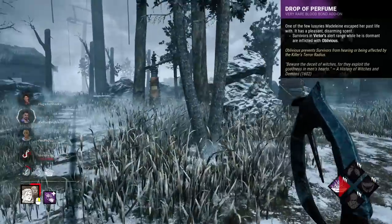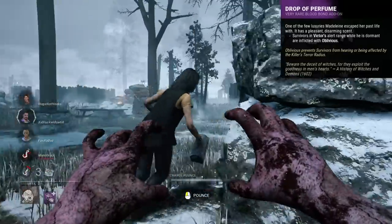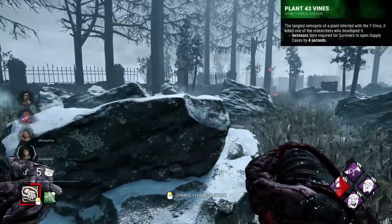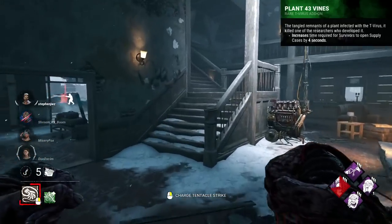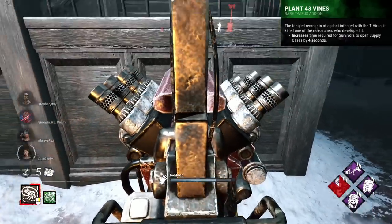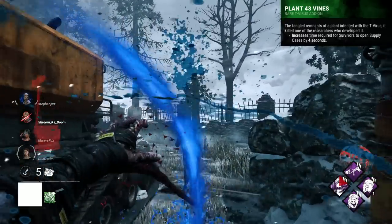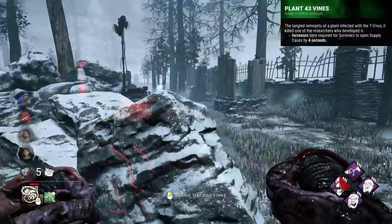Plant 43 Vines are an add-on for Nemesis that makes supply crates take 4 seconds longer to open. This will, at most, delay survivors by 16 seconds. Why does this exist, and why is it anything above a common? At minimum this should increase it by closer to 6 or 8 seconds and be a brown or a yellow. A maximum 16 second delay — similar to Red Herb for Wesker — at a point where survivors are already in some downtime. The only way I can maybe see this coming in handy is slowing survivors down as they open a crate with a zombie nearby, forcing them off it for a bit. But that's going to be quite rare.